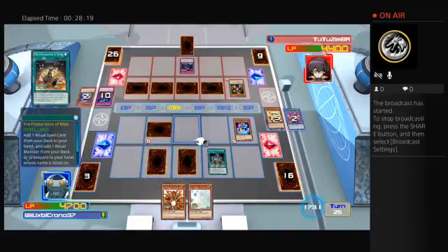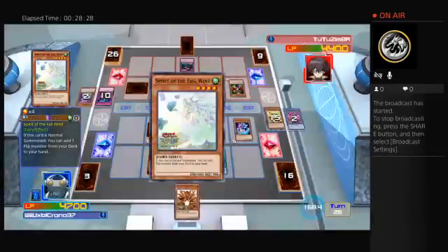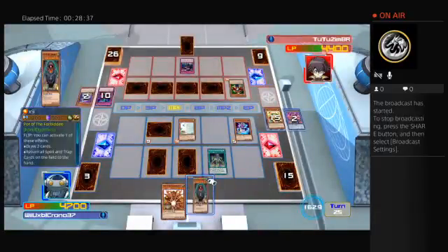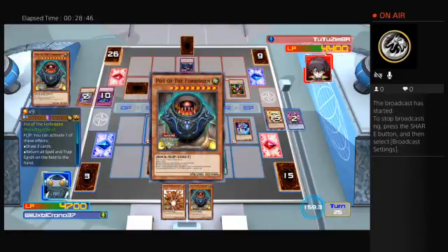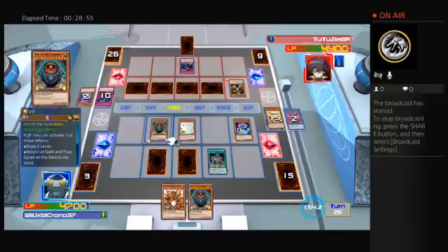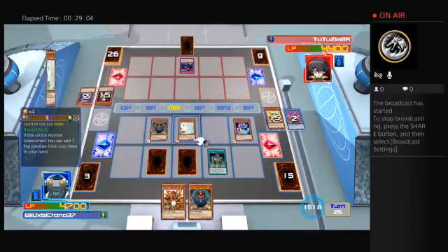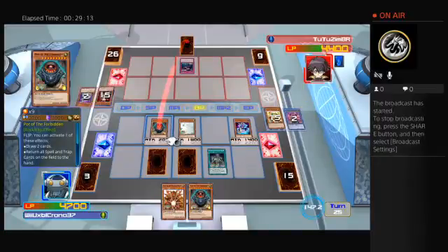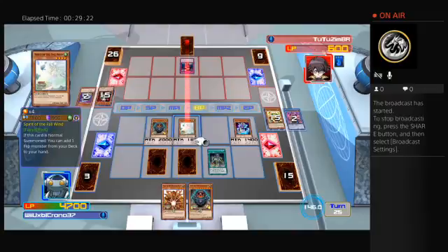I'm gonna set that and then normal summon. The effect goes off and that's going to get me a card to the hand — the one I'm going to choose is that one. I'm gonna flip. I'm going to choose the third option — it's like a dark hole, or I should say Raigeki, that would be more appropriate. I'm gonna attack — I'm hoping it's enough, I think it is. I'm assuming he doesn't have a Battle Fader in hand.